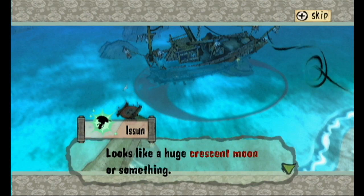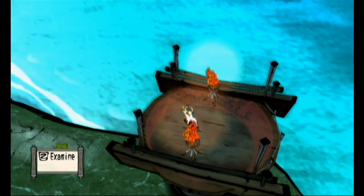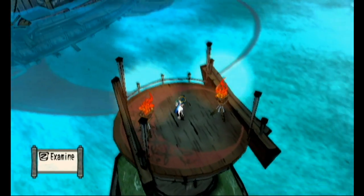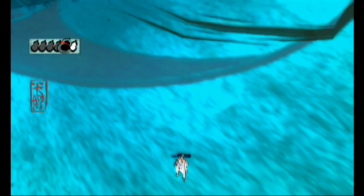That's a strange pattern on the bottom of the sea — looks like a huge crescent moon or something. Wonder if it's some sort of hint. I guess, but I don't know what to do with that hint. It's a hint, but what now?